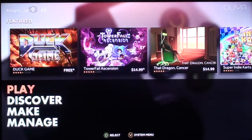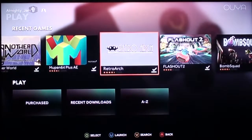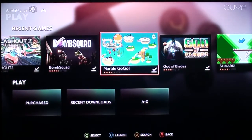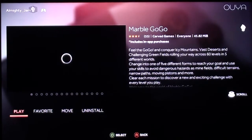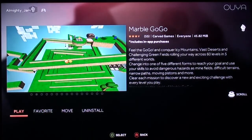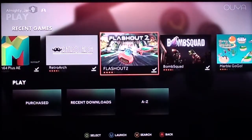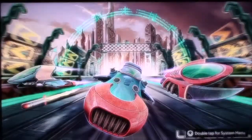How much time do I have left? I still have a good 25 minutes. Let's see what else there is to play. Flash Out 2. I'm feeling more drawn to Marble Go-Go — it just looks like a silly game. Feel the Go-Go and conquer icy mountains, vast deserts, challenging green tree fields, rolling your way across 60 levels in five different worlds. Actually, I'll save that for the next video. Let's go Flash Out 2. Buy for $8 — no thanks. Flash Out 2 is the sequel to Flash Out 1, surprisingly. Not played the original. I might look up Another World on YouTube though — I'm intrigued, I want to know how you get past that laser dude.